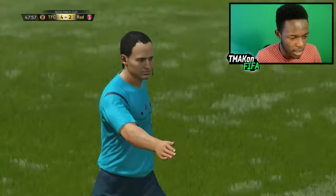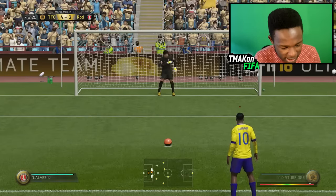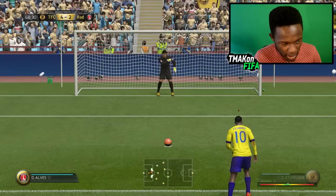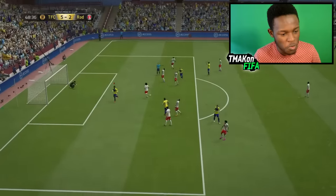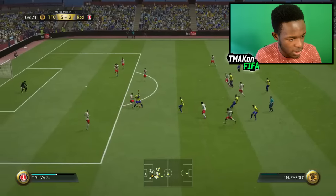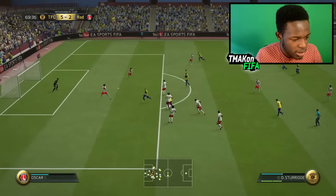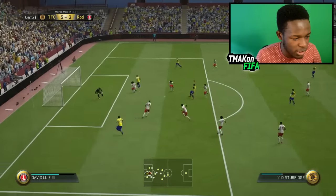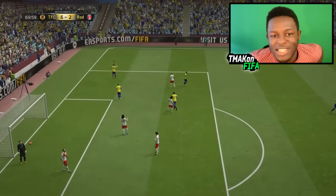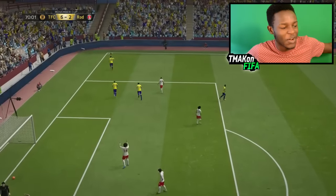Was that a penalty? Let's put Danny Sturridge on this — can you put it in the back of the net? I'm going to aim high and put it to the side. He pointed that way, I went that way, and it still went in. That's just how it's done, I guess. Is that Parolo setting him up? Danny Sturridge places it in the back of the net in the 69th minute. What a minute to get a goal.